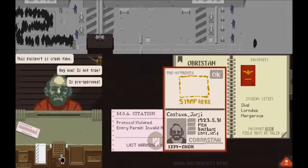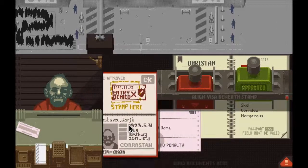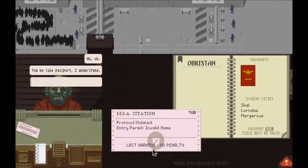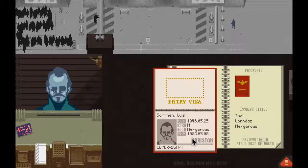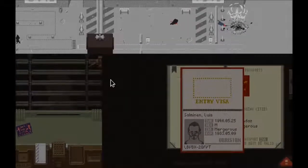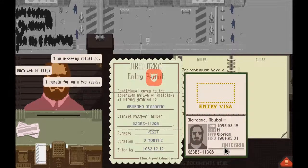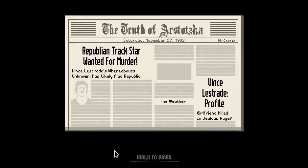It pulls at your heartstrings a little bit to give you the incentive to be more observant. The game starts you off easy but gets harder with each level. Right off the bat, one of the first things that happens is a terrorist attack hits your checkpoint, and you have to step up your barrier to entry. People now need to give you an entry ticket — you've got to check if it's valid, if it has the right date. It keeps getting harder and harder from there.